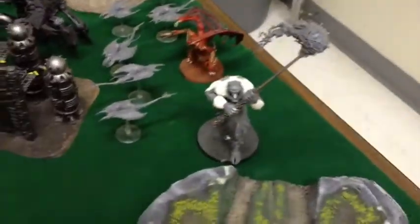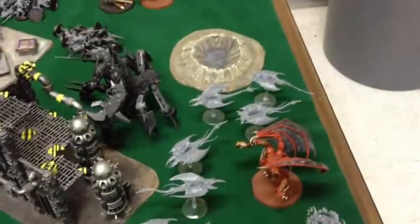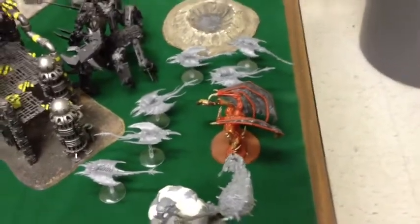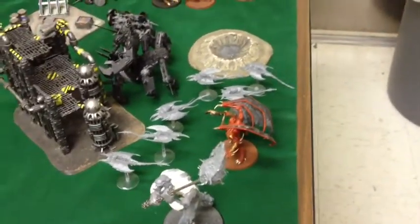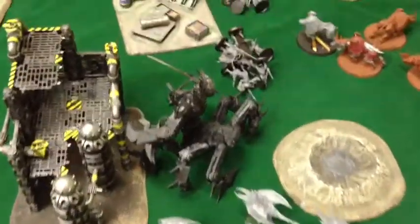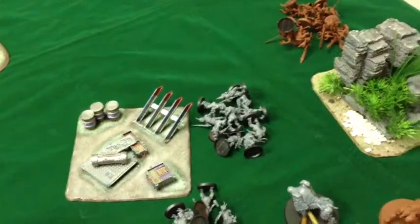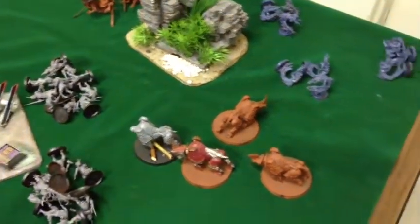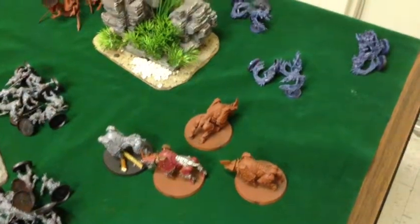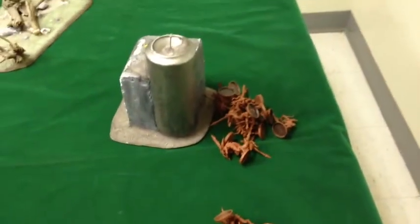On the Demon side, we have my almost-completed Bloodthirster, a squadron of Screamers, a Demon Prince of Slaanesh with wings, ironhide, and a whole bunch of other upgrades, a Soul Grinder, two units of Plaguebearers, a Skulltaker on Juggernaut with a unit of Bloodcrushers, three units of Flamers, and two units of 12 Bloodletters.